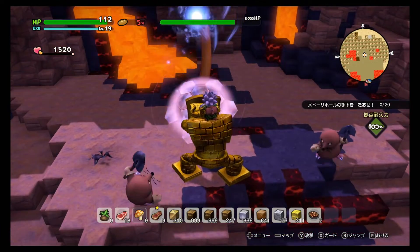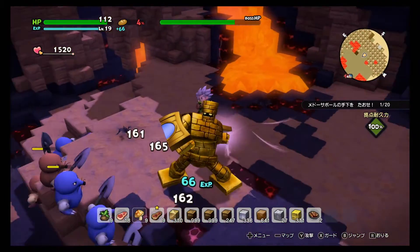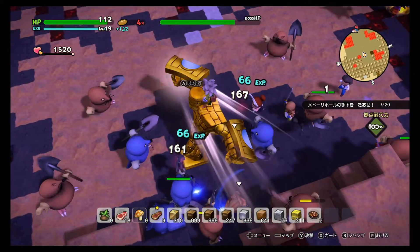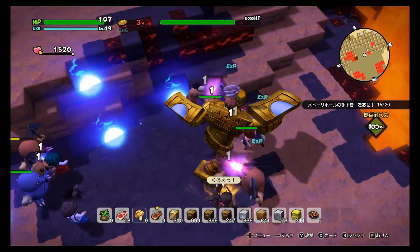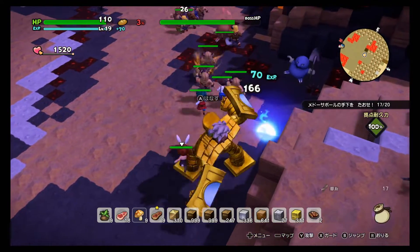After she gets stoned, she goes back and summons monsters. During this phase, one of her snakes comes out and she'll randomly stone people — sometimes her own monsters, sometimes your buddies, and sometimes you. When it hits you, use a gold bar on Goldrex to bring him back.